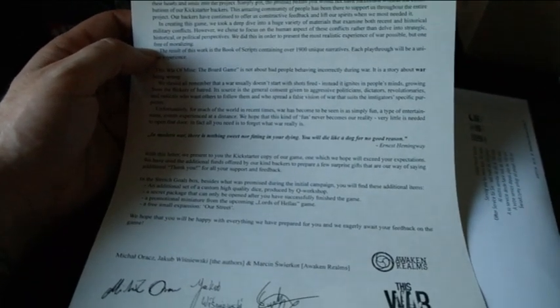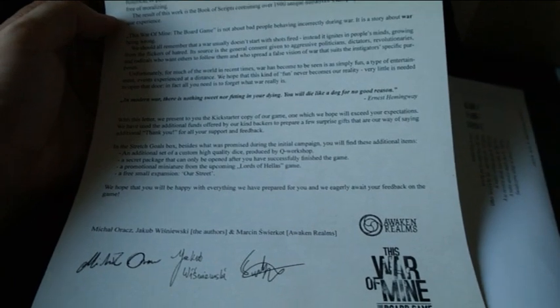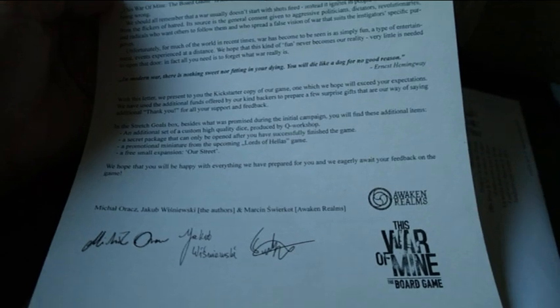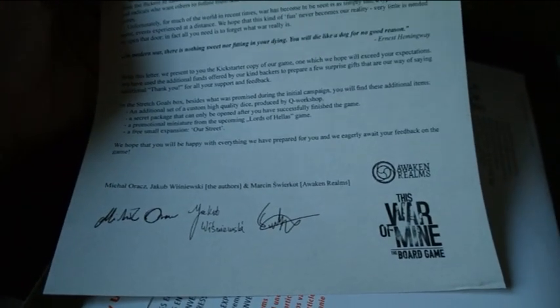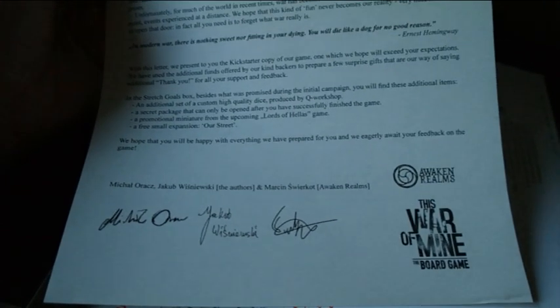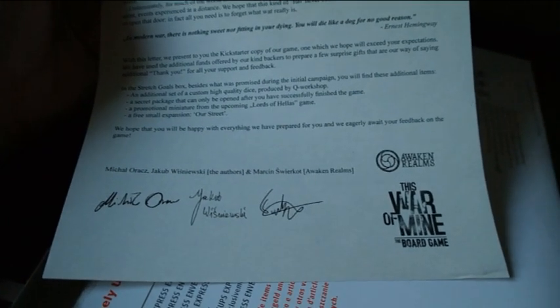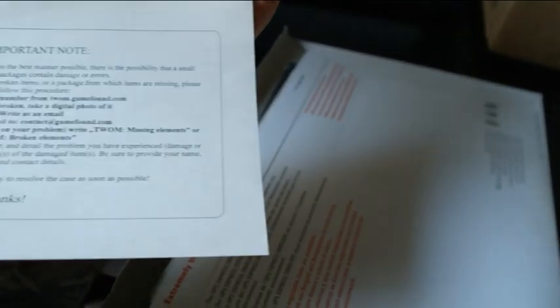Right, cracking this open to see what we've got. Contains a letter saying it's a great honour to deliver this brief message — basically explaining about the board game, a piece of work that exists because of our support. It mentions this is the Kickstarter edition and that they've used additional funds from kind backers to prepare surprise gifts. In the stretch goal box, besides what was promised, you'll find: an additional set of custom high quality dice by Q Workshop, a secret package, a promotional miniature from the upcoming Lord of Hellas game, and a free small expansion called Our Street.